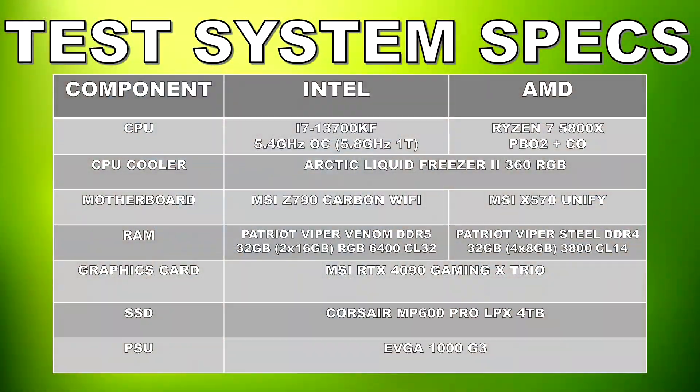Before we get into the gaming benchmarks, let's go over the test system specs. Starting with the AMD system, the CPU is the Ryzen 7 5800X overclocked and tuned using PBO2 and Curve Optimizer, paired with 32GB of Patriot Viper Steel DDR4 running at 3800 megatransfer CL14. The CPU cooler is an Arctic Liquid Freezer 2 360 AIO, and the motherboard is an MSI X570 UniFi. On the Intel side, we have the Core i7-13700KF tuned with turbo ratios — all-core OC at 5.4GHz and single-core boost at 5.8GHz — with 32GB of Patriot Viper Venom RGB DDR5 running at 6400 megatransfer CL32 on an MSI Z790 Carbon Wi-Fi. Both systems use the Liquid Freezer 2 360 RGB with fans and pump at 100%.